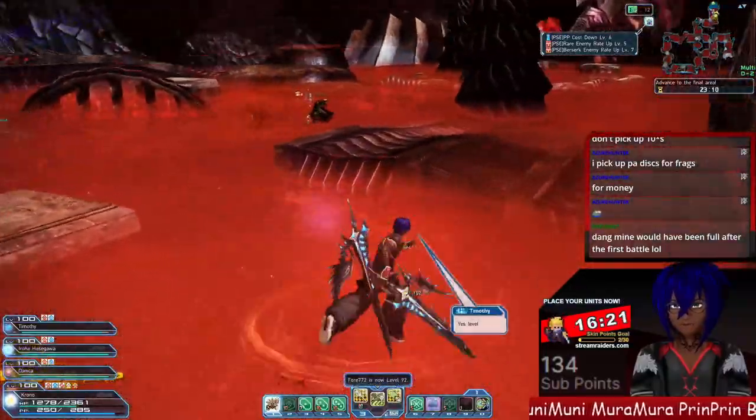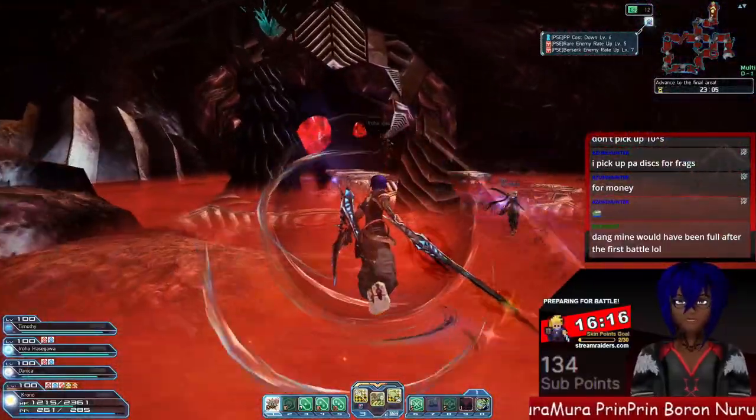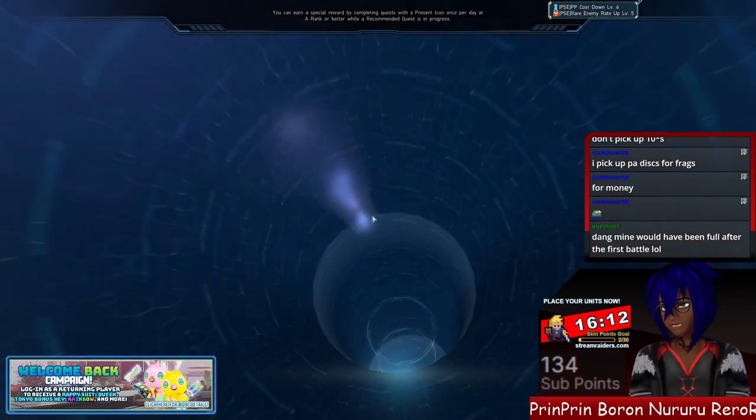The number of drops is absolutely crazy. It's a lot to sort through and can be very overwhelming, so just be prepared. Know that if we get a PSE burst on one of our runs, we've got to stop to sort inventory, because it's going to be absolutely astronomical.